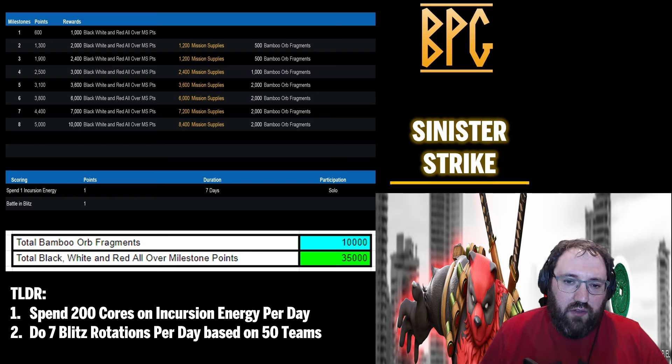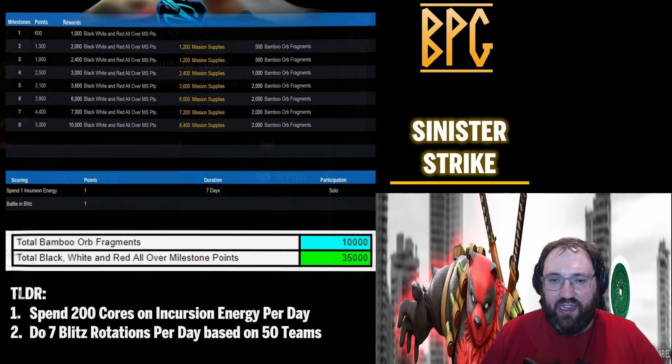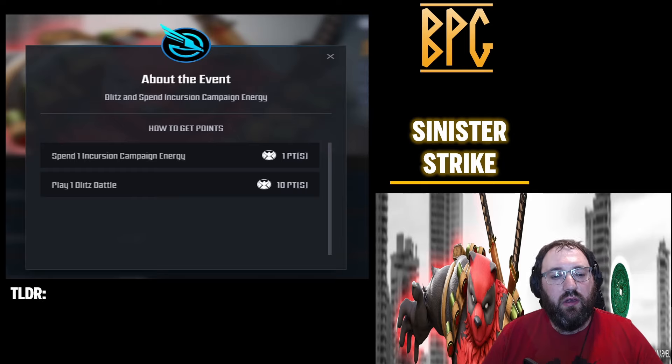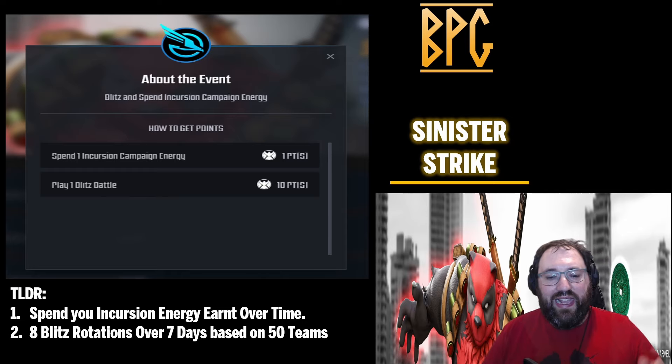Over the weekend I worked with the community managers in the envoy Discord, going back and forth and providing feedback — referencing the last event, the Cosmic Ghost Rider Eternal Vengeance event. Today when Scopely got into the office, the event had been changed. We are now getting one blitz battle as 10 points. The TLDR now is: spend your incursion campaign energy earned over time — just the ticking time energy — and do eight blitz rotations total over the seven days, based on 50 teams.